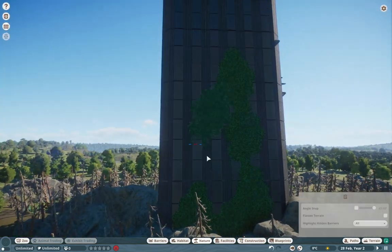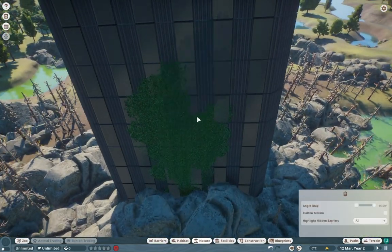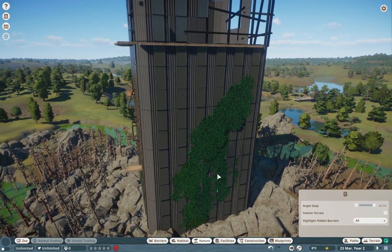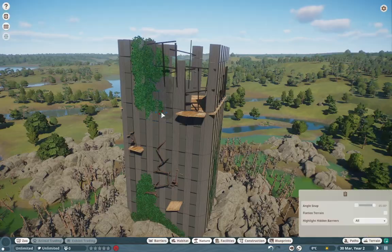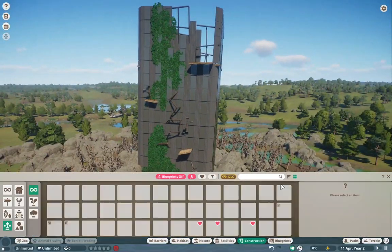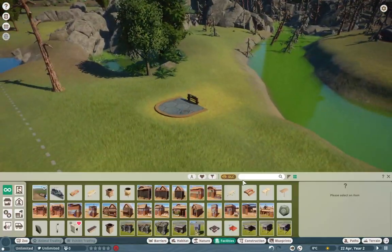Going forward I add some ivy, because it wouldn't be ruins without some natural plant growth — even though all the plants have died out around it. Maybe it's some mutant radioactive ivy or something. Our mandrills seem to be doing good in there. Did you guys see the binturong we got? That's like the fifth binturong joke I've made in all my video recordings — I really gotta find new material, guys.